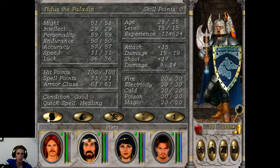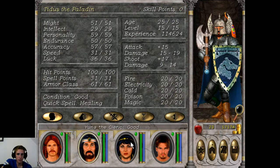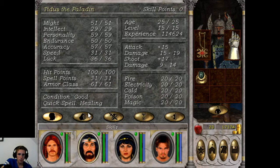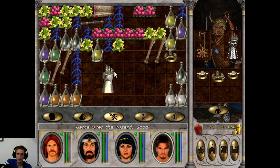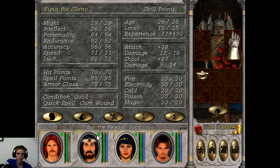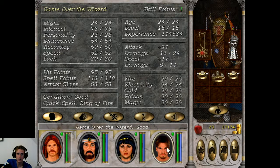Let's see who got the lowest armor class: 59, 61, 75, 58. So I think I am going to give it to my Wizard — he got promoted. There you go, got this one. So now we got 68, 75, 61, 59. That's actually pretty great.